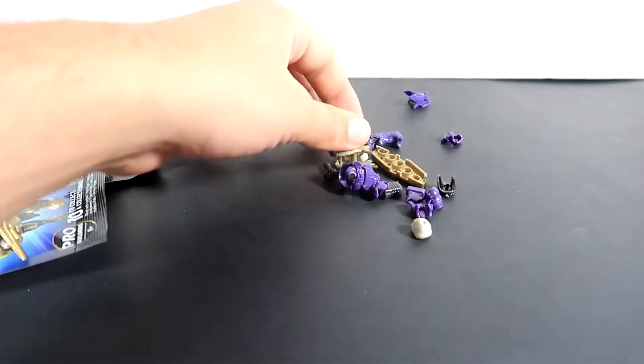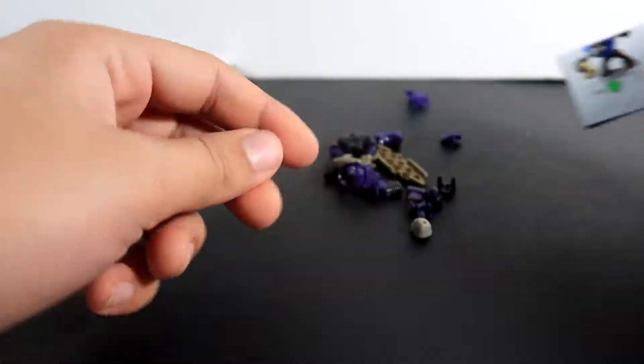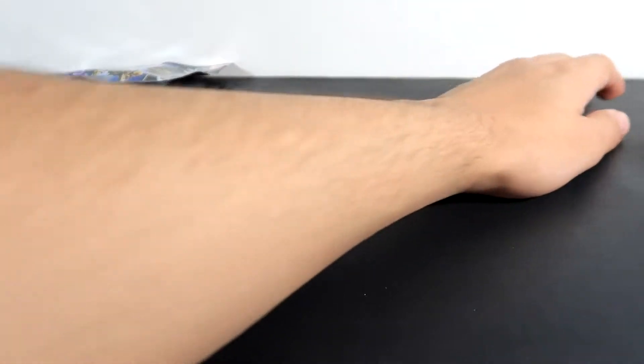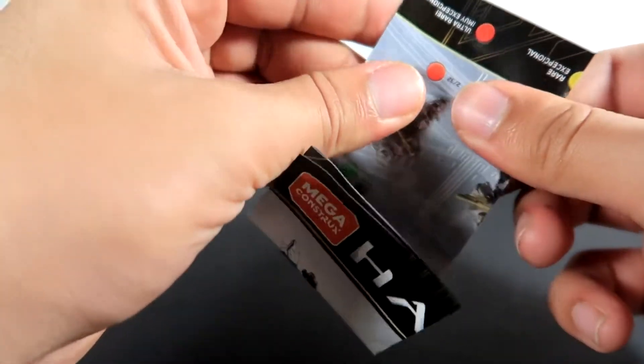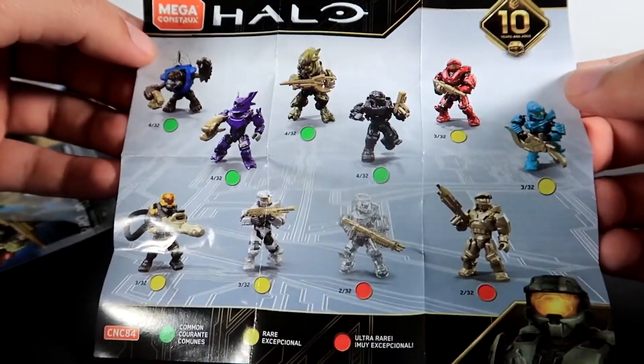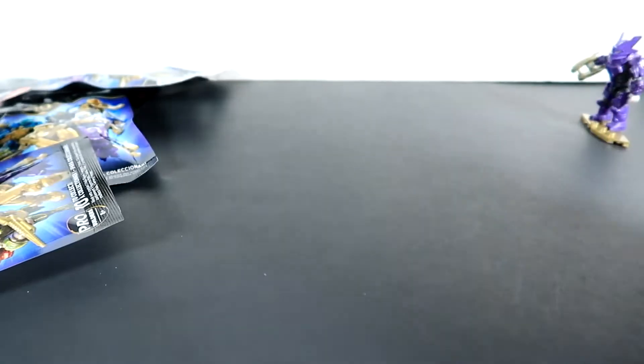Okay, so what do we have here? I think this is the purple Captain Root right there — yeah, pretty sure that's it. I'm just gonna put it to the side and maybe build it later. Let me look quickly at the little checklist here to see all the possibilities I could be getting.